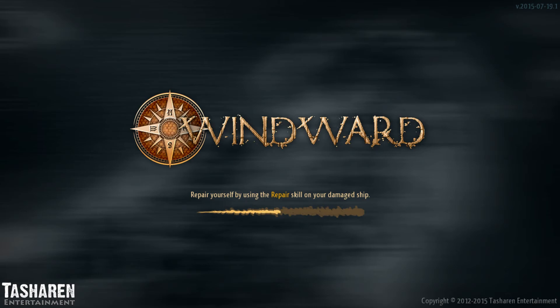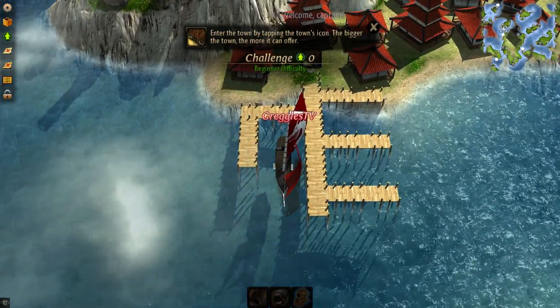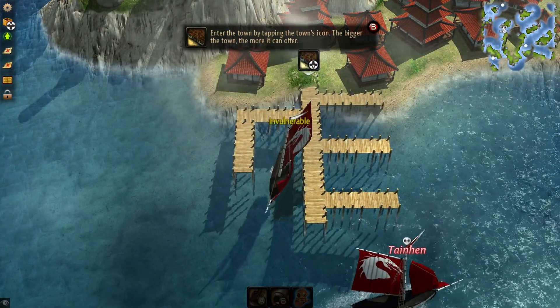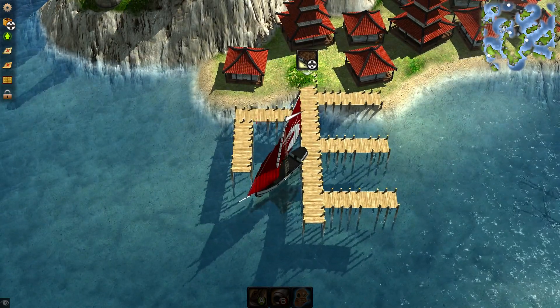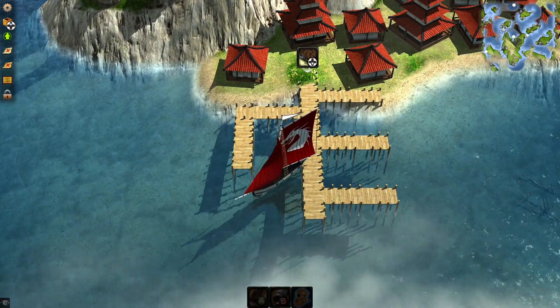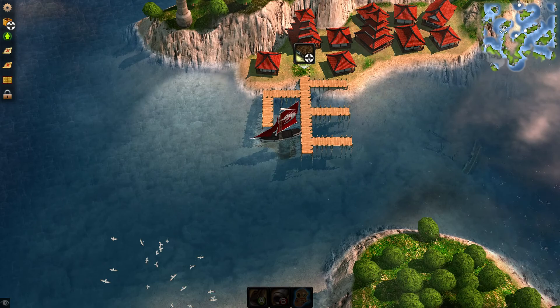The game prompts: repair yourself by using the repair skill on your damaged ship. Alright, here we go. Enter the town by tapping the town's icon — the bigger the town, the more it can offer. There we go. Hit B. Come on... there we go. Looks like it works.